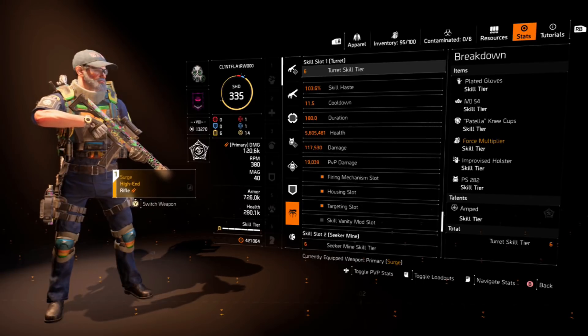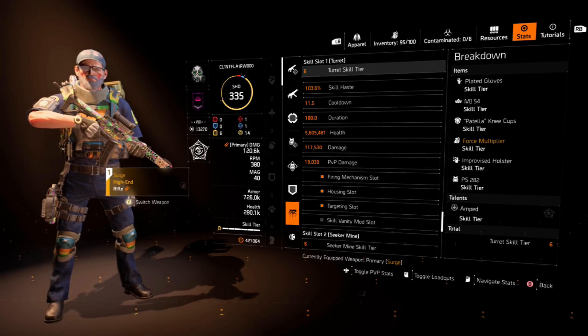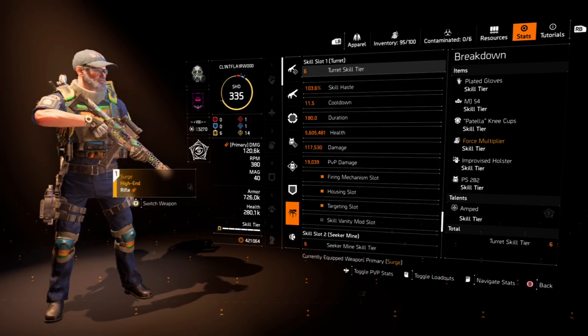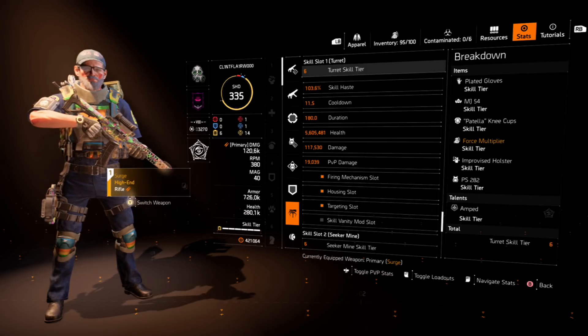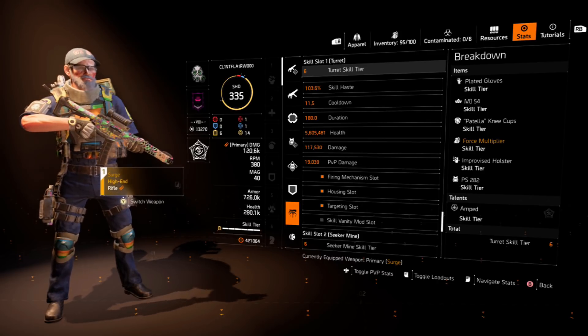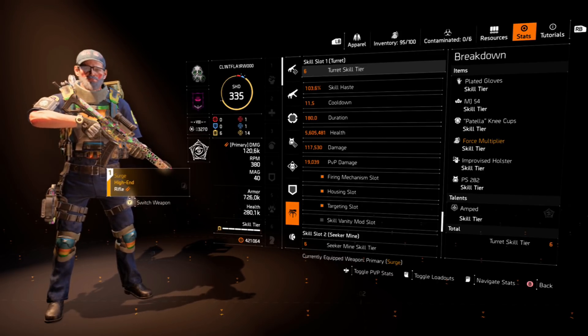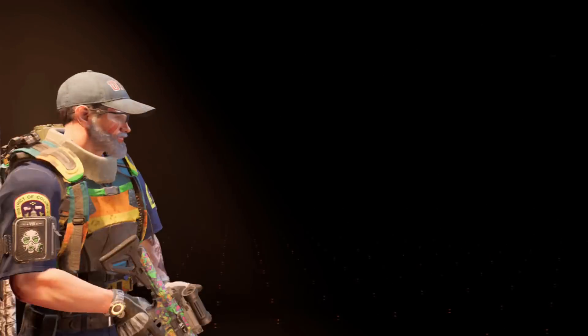Skill haste is at 103.6%, which is a good place to be. You could get a little more — around an extra 10% — and if you swap the offensive performance mod from the Combined Arms backpack for a utility mod, you'd lose a bit of crit but shave a second off the cooldown. It's entirely up to you how you want to roll it.